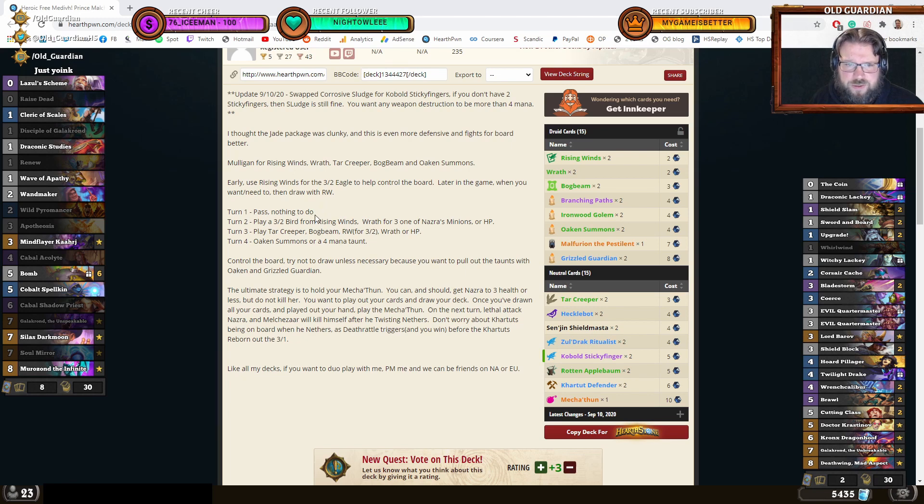Turn 1 pass, nothing to do. Turn 2, play a 3-2 Bird from Rising Winds, Wrath for 3 one of Nazroth's minions, then Hero Power. Turn 2: play Tar Creeper, Bokbeam, Wrath or Hero Power, then Oaken Summons for a 4-mana taunt.